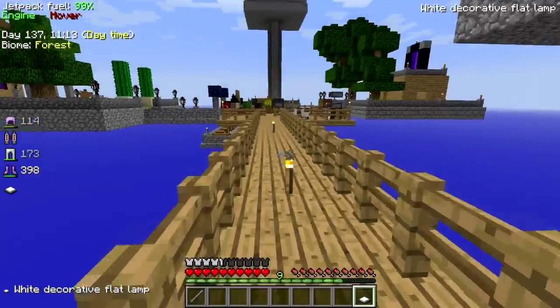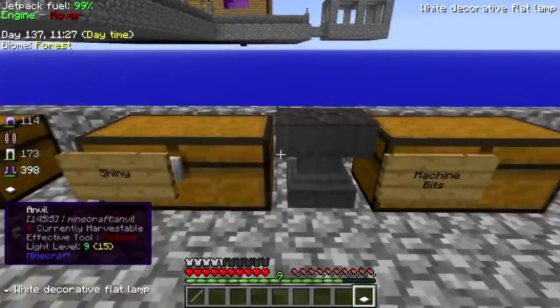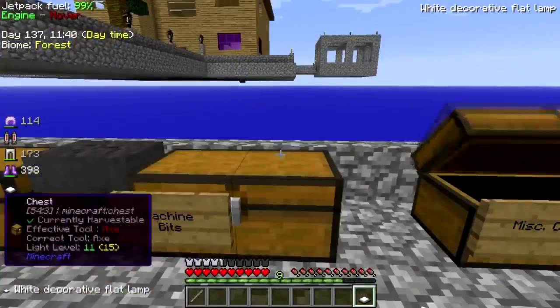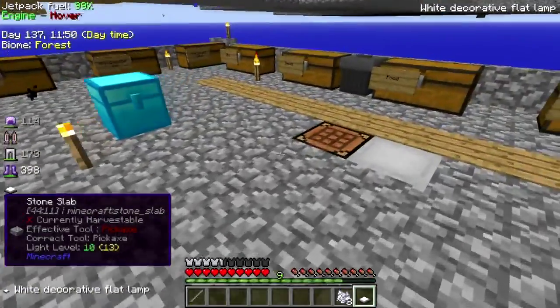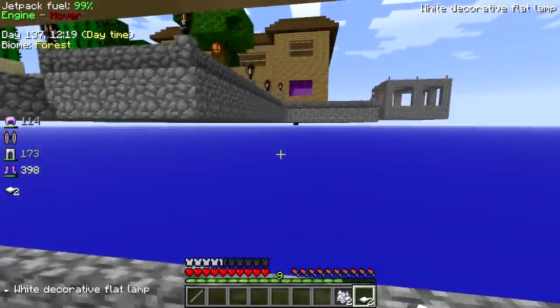Not enough glowstone though — I can make one more light, it's okay. I don't have any glowstone blocks. That's yellowrium, that's not what I want. Alright, grind that up. Glass — oh shoot, I gotta do this first. There we go.